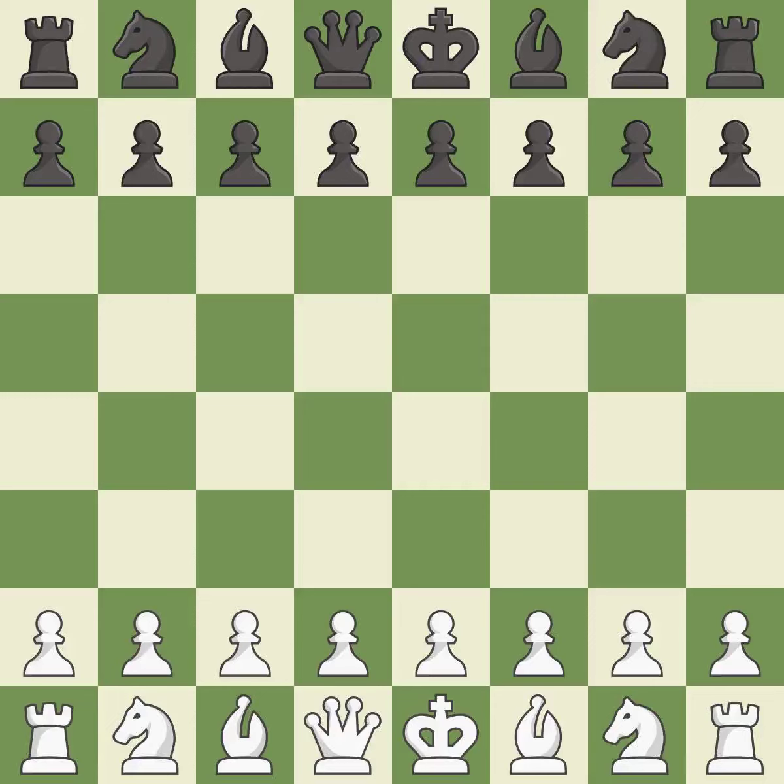Queen's Gambit Accepted, Mannheim Variation. That was a serious game — intense. White really outplayed Black in that one. Black had a good opening, but White was on another level. Both players navigated the middle game well, opening with the Queen's Pawn.